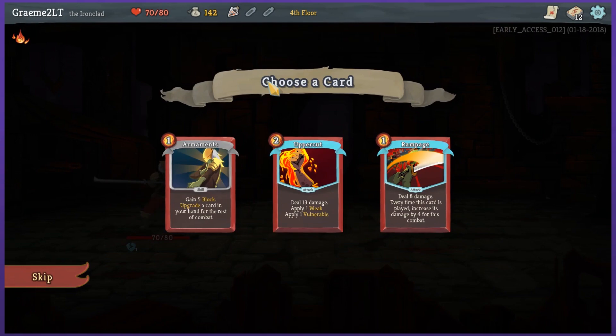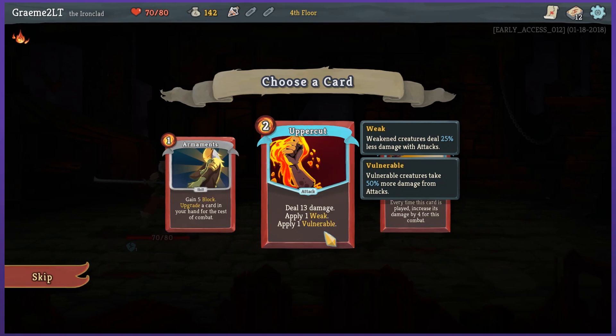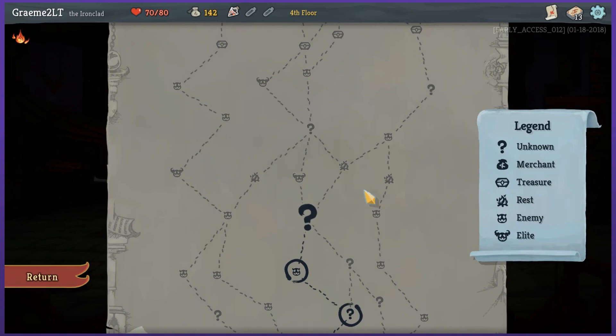I like that I keep getting new cards — I haven't had a repeat of cards to choose from yet. Armament: gain 5 block, upgrade a card in your hand for the rest of combat — that's dope. Deal 13 damage, apply 1 weak and 1 vulnerable. Weakened creatures deal less damage. It does a lot of damage which is hard to say no to. Deal 8 damage, every time this card is played increase its damage by 4 for this combat — that sounds like it would be a lot of fun. I'm going with that one.